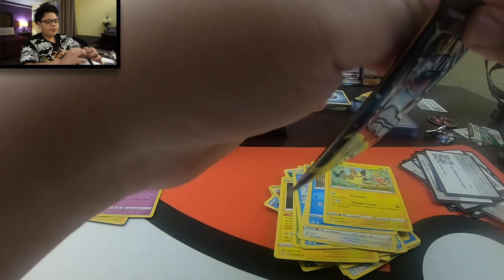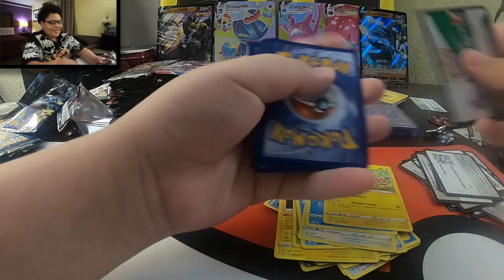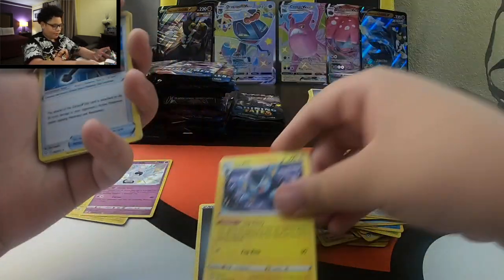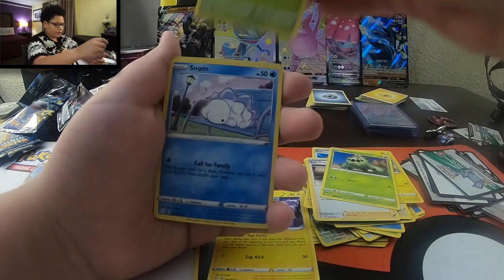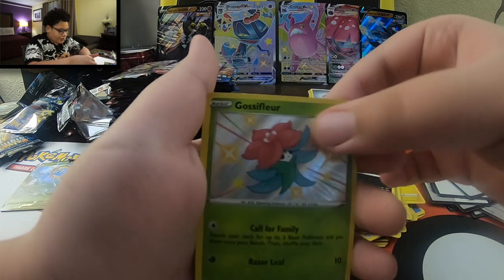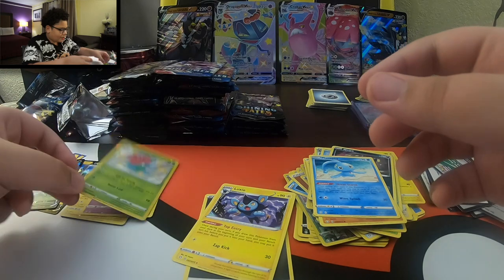Drop a like if you guys are liking it so far. If you made it this far, comment below - you know, I'm opening up all these packs. One, two, three, four to the front. Metal, Luxio, Rusted Sword, Ball Guy, Cackney, Gosswear, Snom, Trapinch, Nickel. Another shiny, guys - Glossphere! And a regular rare, another Manaphy. Look at that - another baby shiny. We're just gonna be collecting baby shinies today.